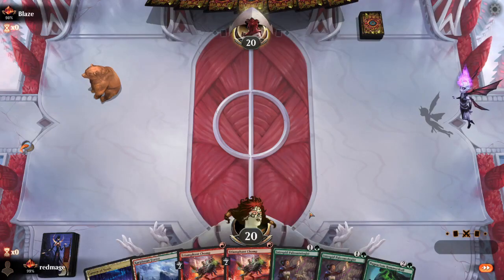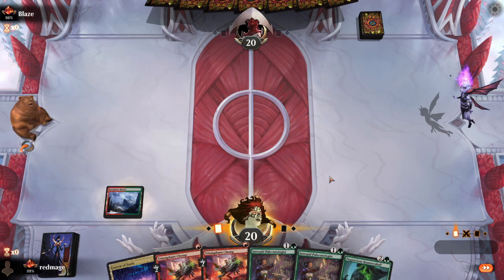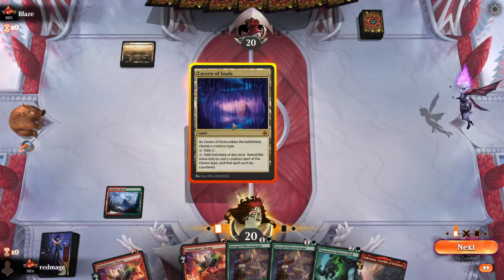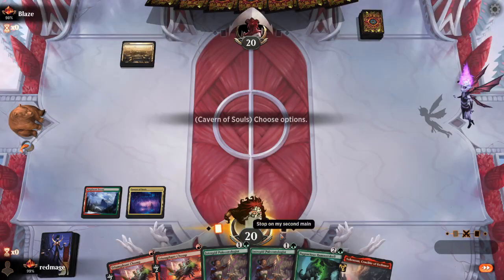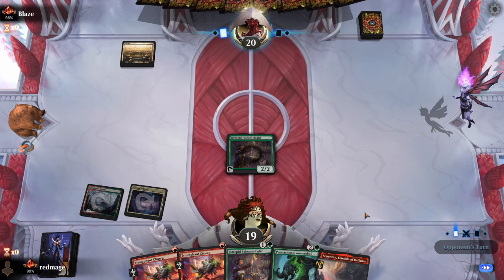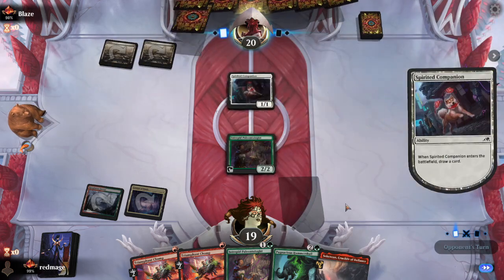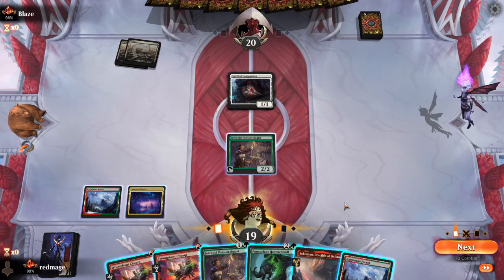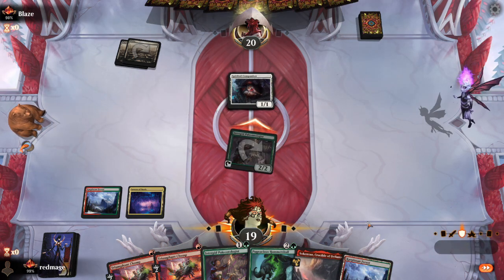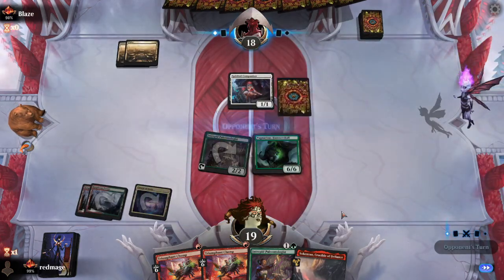We're definitely keeping this hand. The question is, what are we going to name with Cavern? I assume just dinosaurs. So this is midrange and not aggro. Crucially, this Hammerskull is going to be tapped unless we draw another dinosaur.